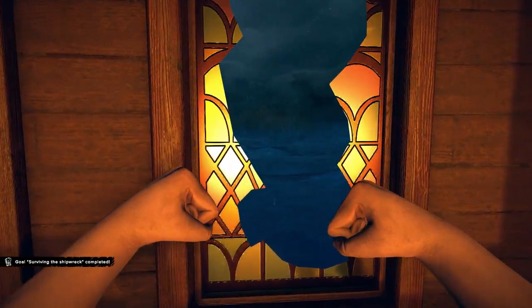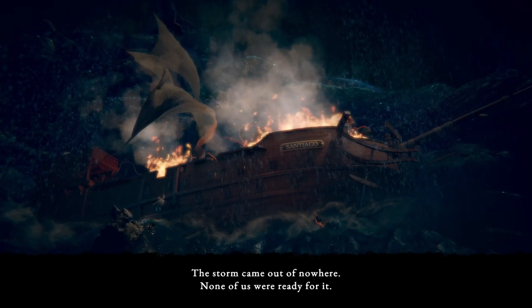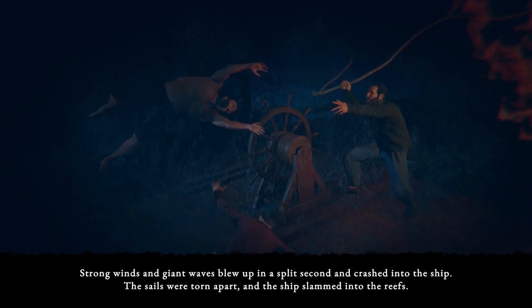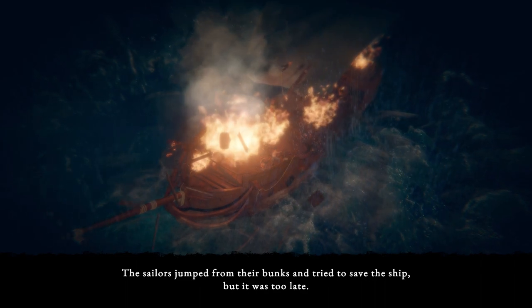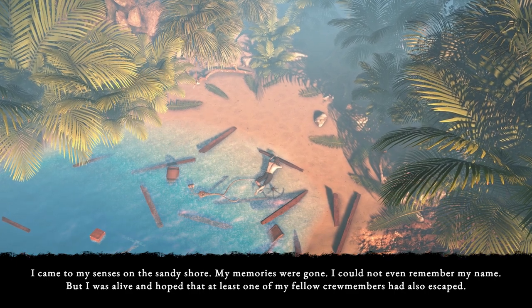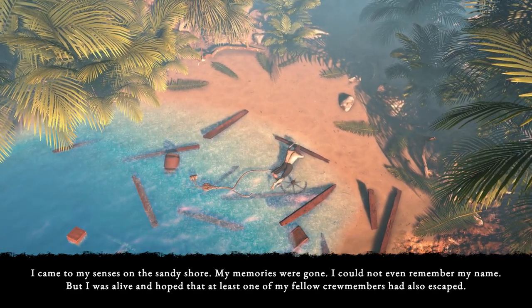Leave the ship. I'm sitting here punching. The storm came out of nowhere — none of us were ready for it. Strong winds and giant waves blew up in a split second and crashed into the ship. The sails were torn apart and the ship slammed into the reefs. The sailors jumped from their bunks and tried to save the ship, but it was too late. I came to my senses on the sandy shore. My memories were gone — I could not even remember my name. But I was alive, and hoped that at least one of my fellow crew members had also escaped.